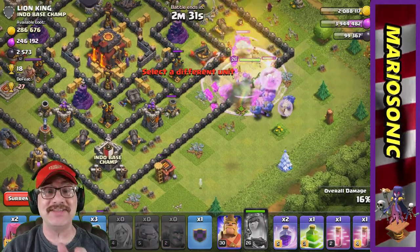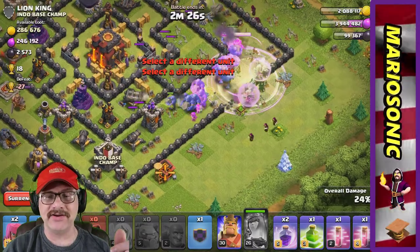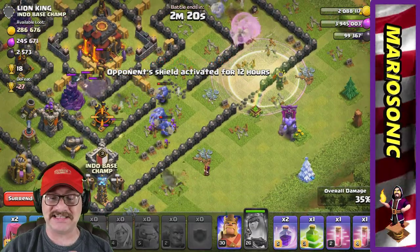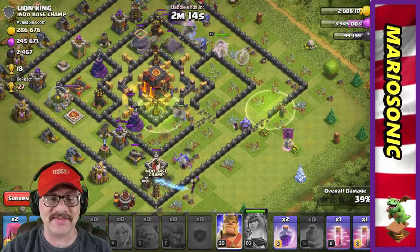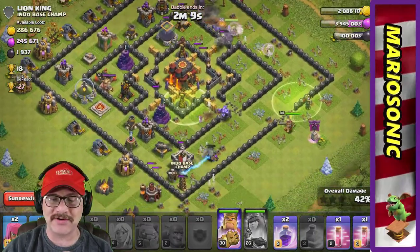Let's get a bunch of wall breakers in now that we've cleaned a little bit out. Boom — look at the wall breakers smashing! They are going to go right to the cannon and just smash this stuff up. Let's jump these guys in. There are some troops coming out of the clan castle, but I can't even see them — what's going on?